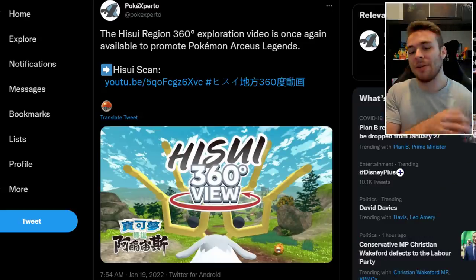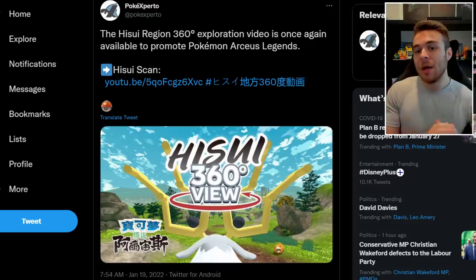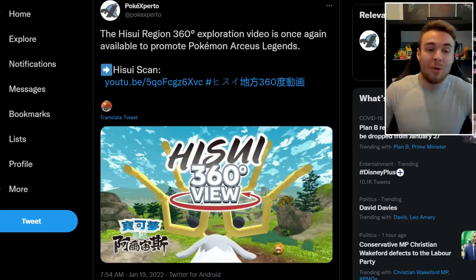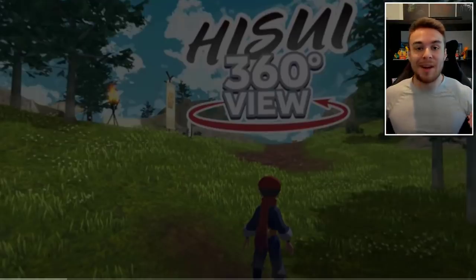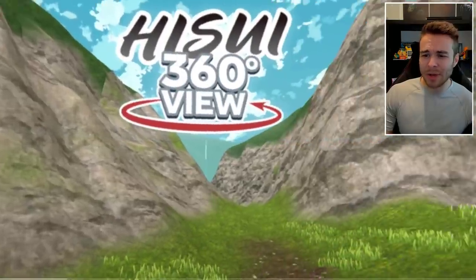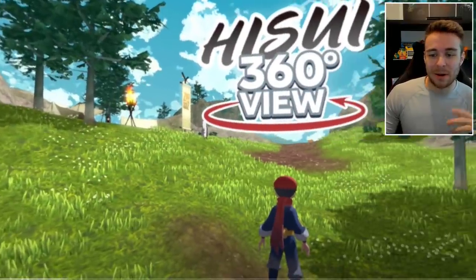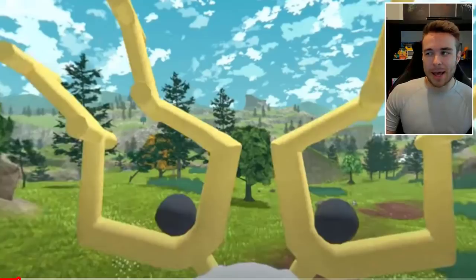To finish things off, the 360-degree view of Hisui has been re-uploaded. PokéXperto tweeted that the Hisui region 360-degree exploration video is once again available to promote Pokémon Legends Arceus. It was uploaded yesterday by mistake and was supposed to go up today. On computer there's an arrow pointer you can use to move around, and on mobile you physically move your phone — it's really cool. You can ride on Wyrdeer, Basculegion, and Hisuian Braviary.